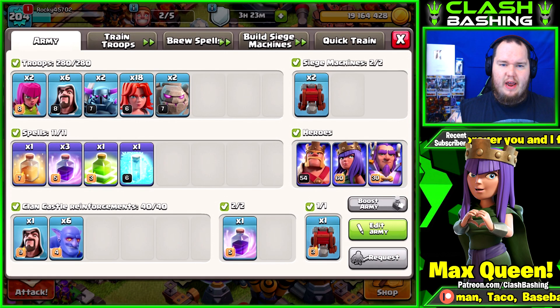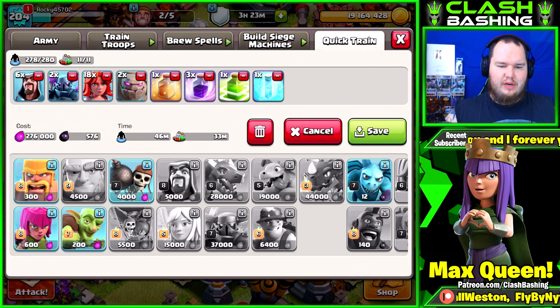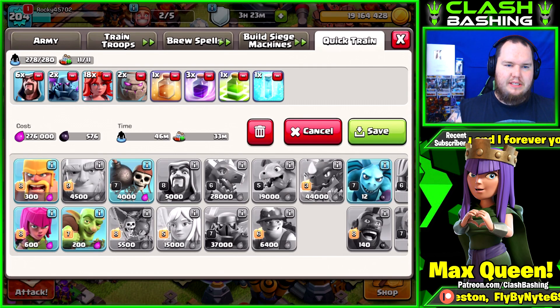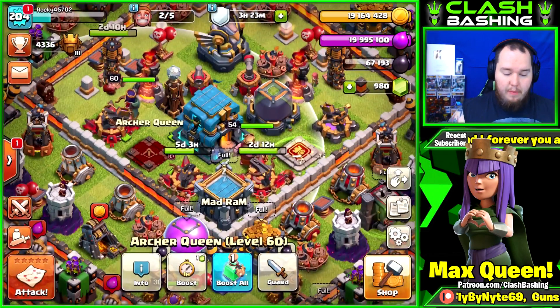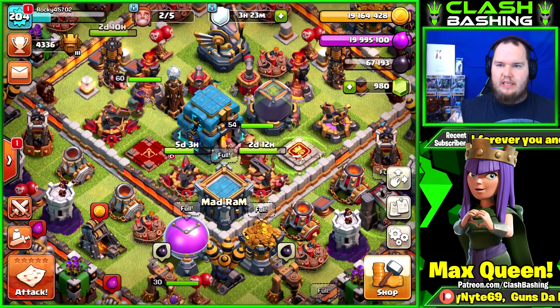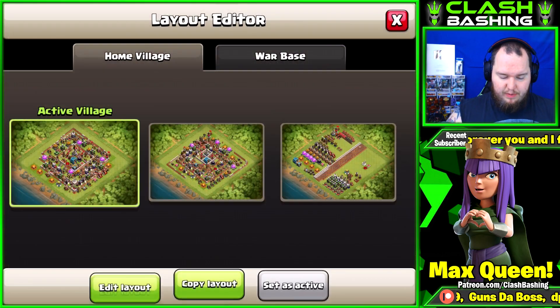There's the army we're gonna be using — 18 Valkyries, 2 PEKKAs, 2 Golems. We gotta use 2 Golems and like 7 Valkyries or something. I'm requesting Valks and our Bowlers in the Clan Castle. This army's not super expensive — a little bit pricey but not too bad. 276,000 Elixir, 576 Dark Elixir. But we also have 19 million gold and 19 million Elixir that we need to spend before we go out, or else we'll just be wasting it.